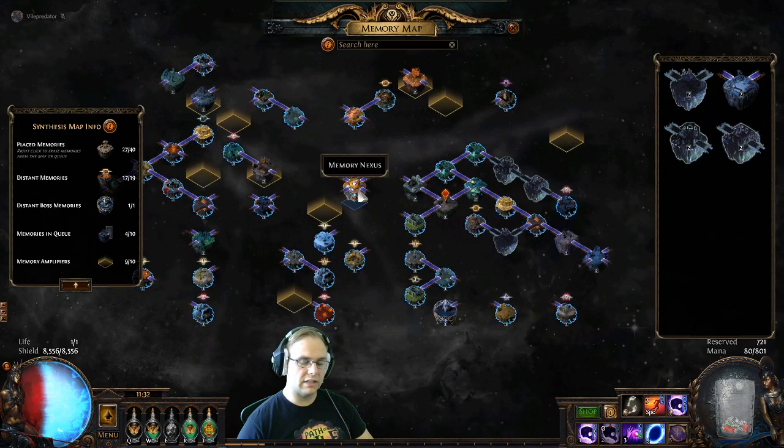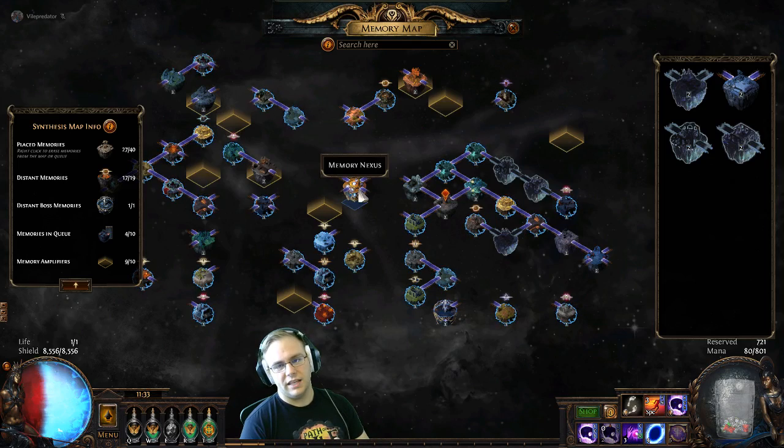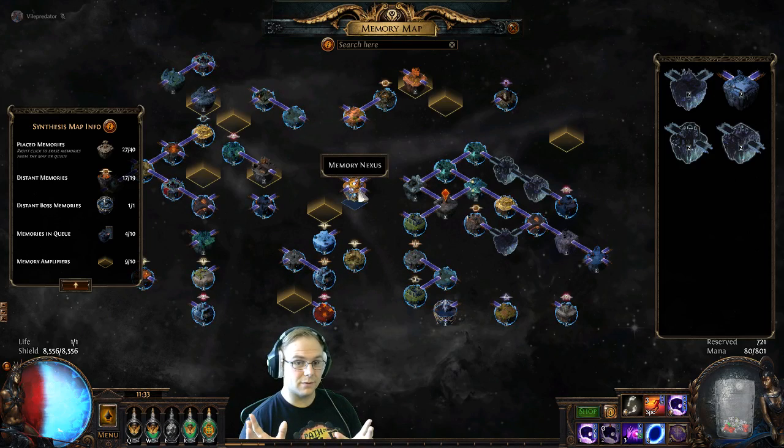The biggest issue people have had is mainly with the memory nexus and with synthesizing items, which is based on crazy amounts of RNG. The main issue I see with this league is having to look at databases of affix combinations to try and get what you want — that is very inaccessible for most of the player base, and I think that's the main spot where this league falls off for a lot of people.